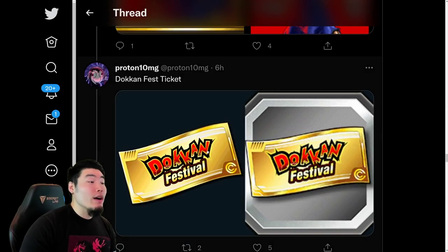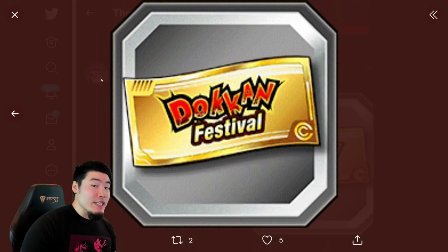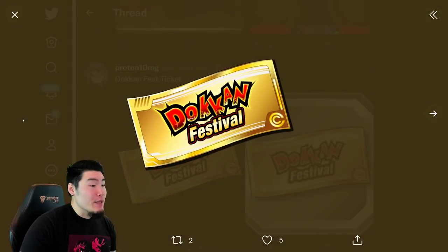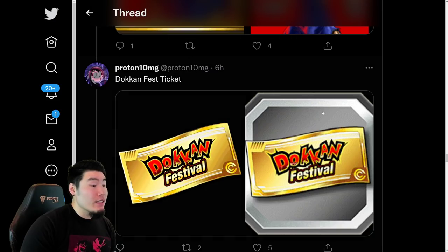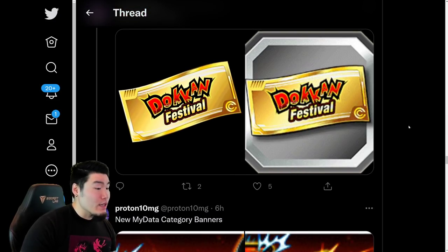We also have Dokkan festival tickets, which are to be expected. I'm probably going to pick up all the packs and also buy a bunch of stones, just because we need this Majin Vegeta — it's not optional at this point. It is mandatory that we get this Majin Vegeta in our boxes. We're going to get the tickets, the ticket packs, the stone packs, and just go as hard as we possibly can for this Majin Vegeta.